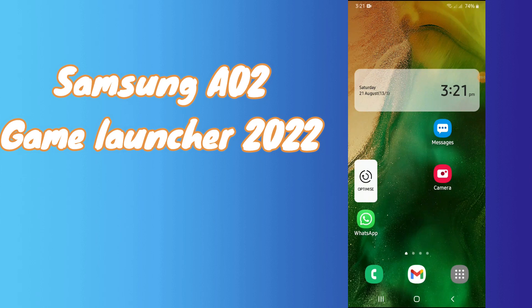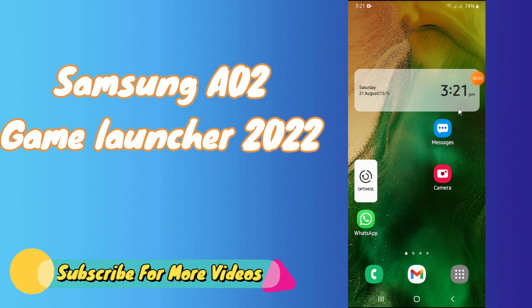Hello friends, hope you're all doing well. In this video I will show you how you can get Game Launcher on Samsung Galaxy A02. Before starting, don't forget to subscribe and press the bell icon if you are first time on Double A Solution. First of all, just open Settings and follow every single step as I'm showing you in this video on your Samsung Galaxy A02 to get Game Launcher.